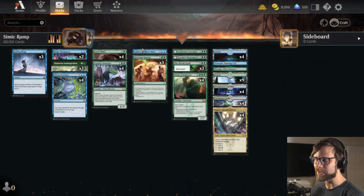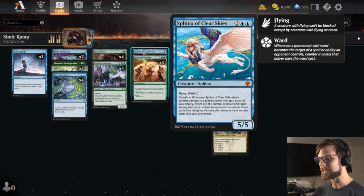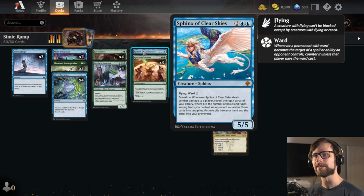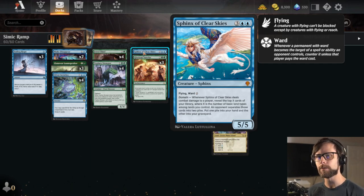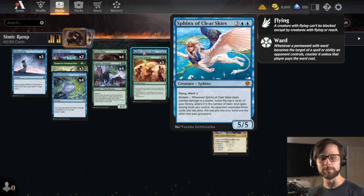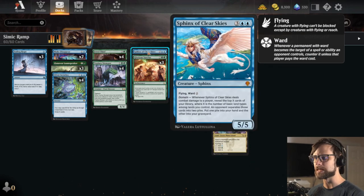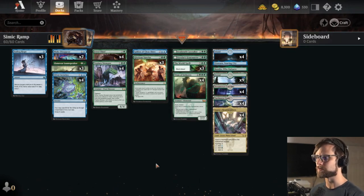We've got the Huntmaster, the Titan, the Caretaker, Glorious Sunrise, and Sphinx of the Clear Skies — another card I haven't yet played with but find really interesting. It's got flying evasiveness and a ward cost which makes it a little trickier to deal with. On top of that it works really well in this deck to keep refilling the hand, which is generally one of the big pitfalls with ramp decks — you don't have a whole lot to go on after the first round of big stuff. We also feature Spara's Headquarters as a way of boosting our domain so we can get up to three cards from Sphinx's ability, which is very helpful.